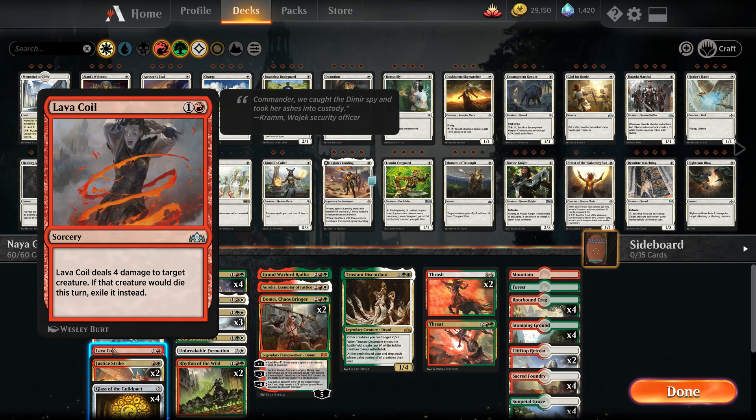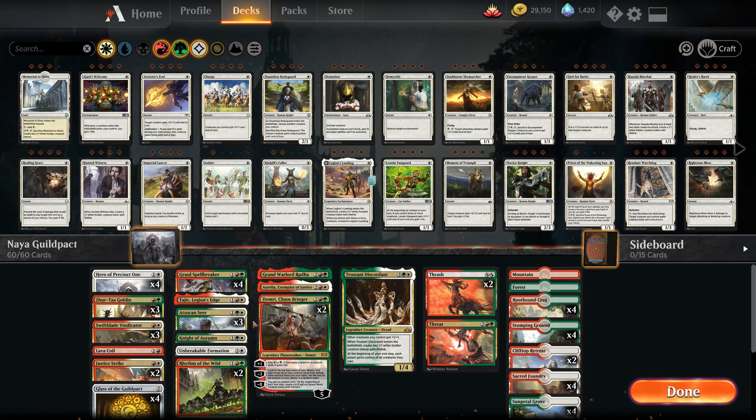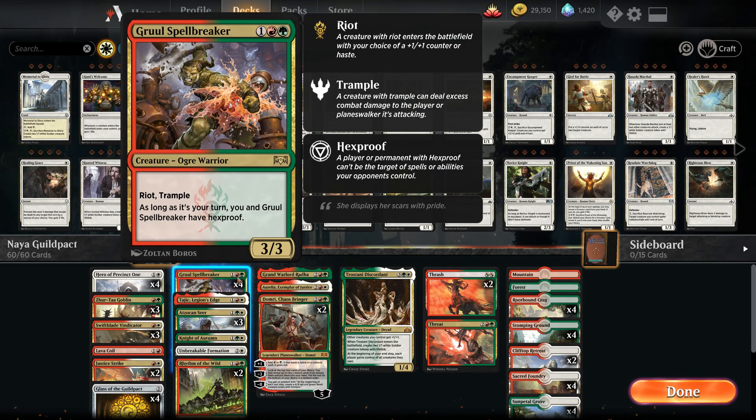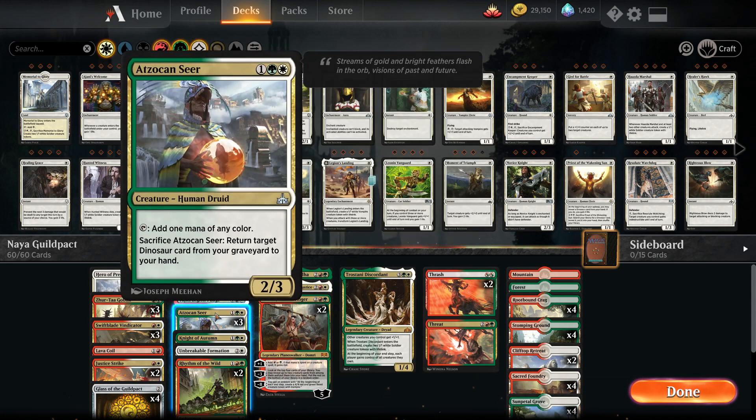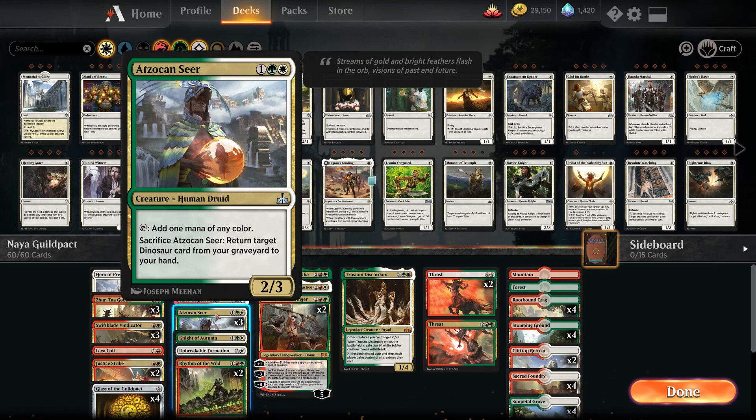For removal, we've got Lava Coil and Justice Strike — that's definitely becoming one of my favorite removal spells in Standard. The Gruul Spellbreaker is a great tempo creature with riot and trample. With Rhythm on the board, double riot is really good — put a counter on it then give it haste. It also has hexproof on your turn. Tajic has haste and prevents non-combat damage to your creatures, and can give first strike as well.